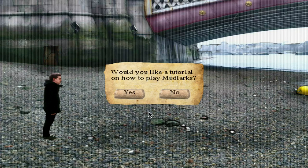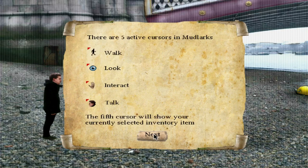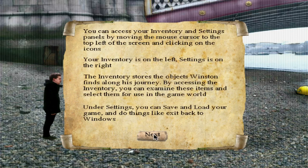I would think it's pretty straightforward, but sure. You use your mouse cursor, of course. Right-clicking. The walk, look, interact. This is like a classic point-and-click interface. Your inventory's on the left. Settings on the right.